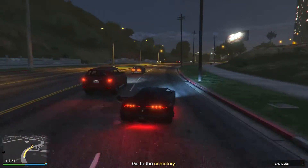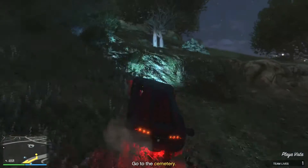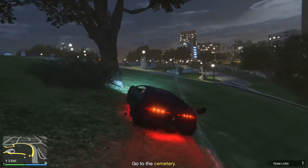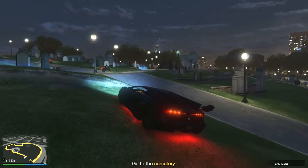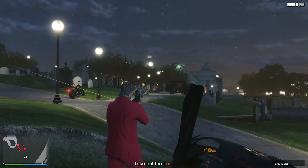First off, start as close to the objective as possible to save time, then drive your car up the small hill here and inside the cemetery so you can start shooting at the gangsters immediately. This is basically a shooting gallery, so keep scanning and targeting the closest enemy dot within your gun's range.